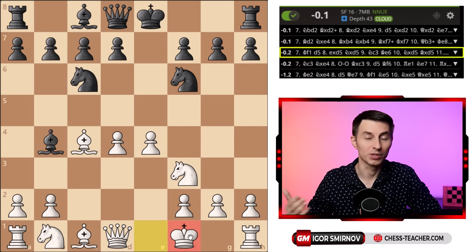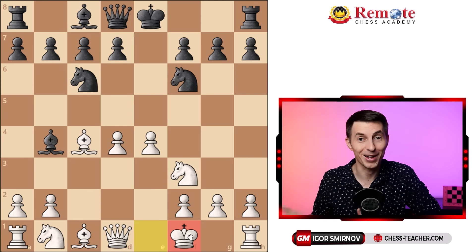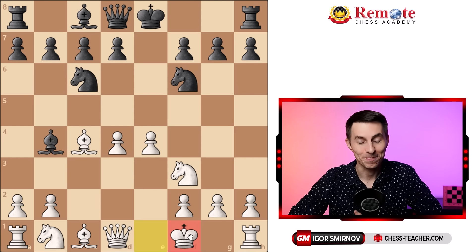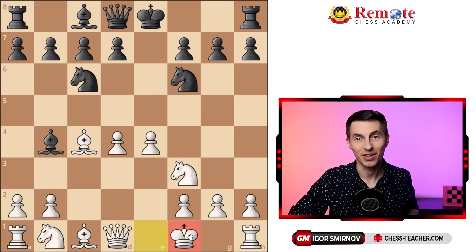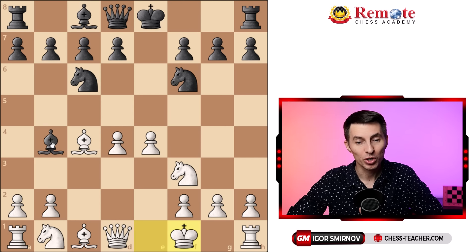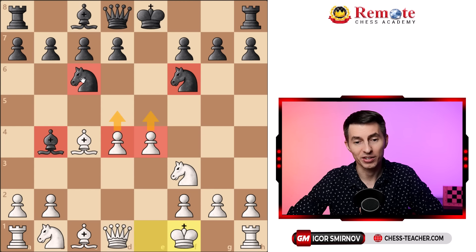Stockfish says that objectively it's about equal with perfect play from your opponent's side, which they're not going to be playing. It also sets a bunch of interesting traps and attacking opportunities that are unfamiliar for your opponents. Your idea is to keep the bishop right there, because surprisingly, in some variations, you want to attack and actually capture it. Plus, you've got this strong center which is ready to go, and after that it's going to chase away their knight.